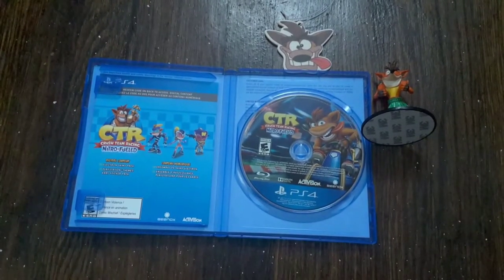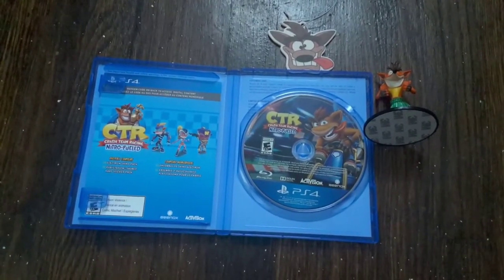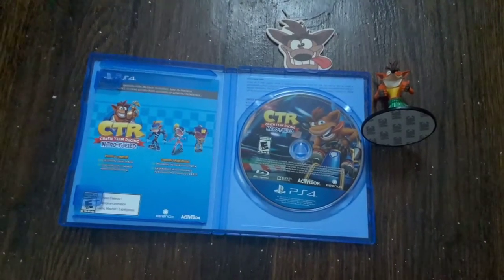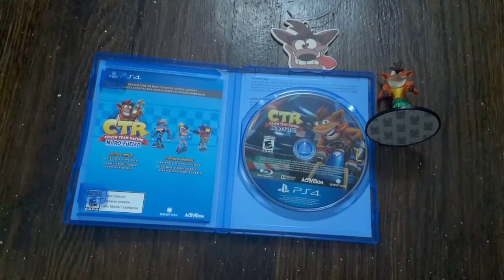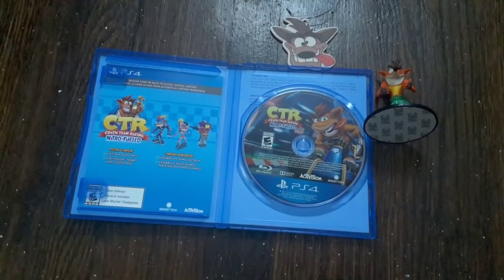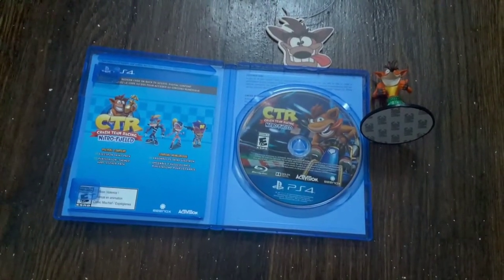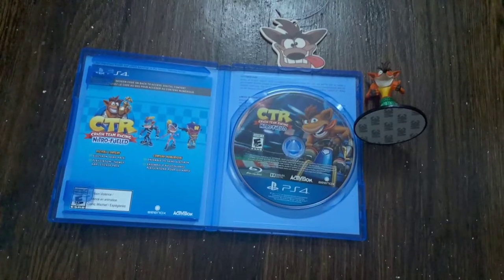I did the case opening and unboxing of Crash Team Racing Nitro Fueled Remastered and I am so hyped. I can't wait to play it — I'm going to jump right on it after this video is uploaded. I got the digital pack for DLC content: the Electra Skin Pack, the PlayStation Theme Pack, and the Cart Sticker Pack. I can't wait to download it. I'm glad the digital content didn't expire — it expires December 31st, New Year's Eve 2020, so I've got time to download it.